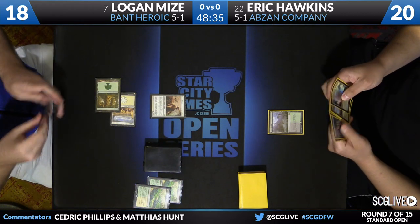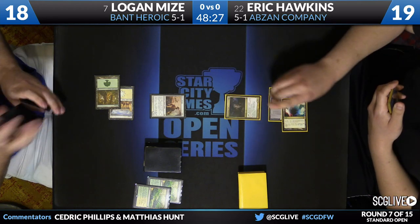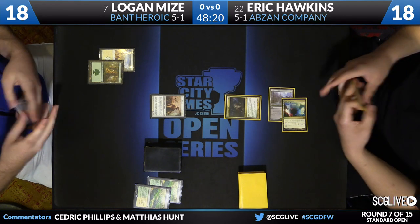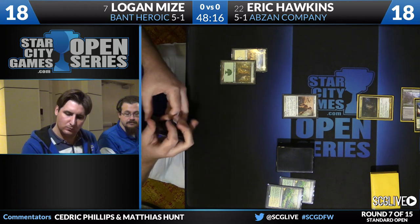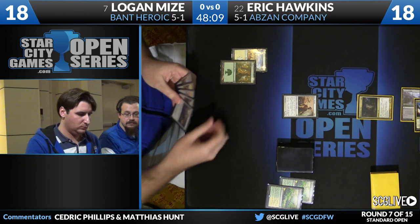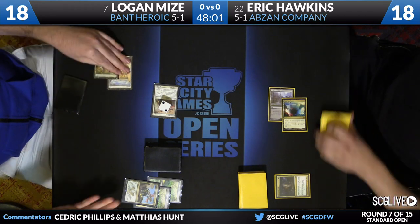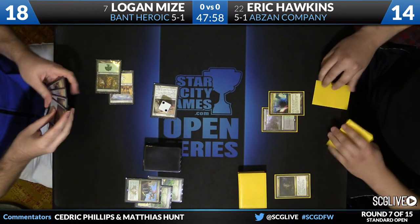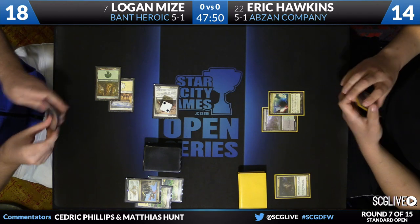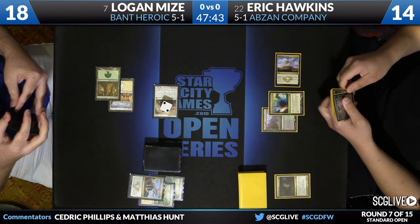Hero of Iroas to play. Hawkins knows what he's up against right away — this is a Bant Heroic deck. It's going to be a painful one for Eric with Fleecemane Lion. Logan had a couple copies of Defiant Strike. He's going to start with Dromoka's Command — a counter and a fight, which means a target. It's going to be a 4/4 into the red zone. He had to decide between a turn two Fleecemane Lion and a turn three Deathmist Raptor after; he went with the Lion and got punished by Logan's play.